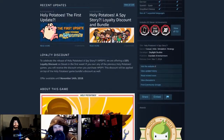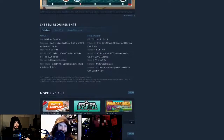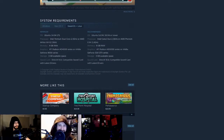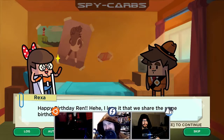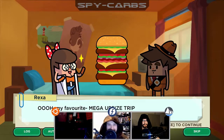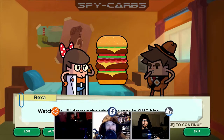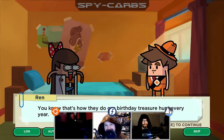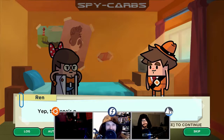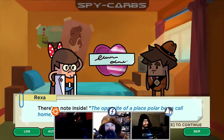This week we're taking a look at Holy Potatoes: A Spy Story, developed by Daylight Studios, done on Unity. You can pick it up for about 15 US dollars. Holy Potatoes: A Spy Story is a wacky spy agency sim where you manage your very own potato spy headquarters, train an elite spy spud team, and strategize top-secret missions while uncovering the truth behind an evil spy corporation. They sent us some keys for this, so let's get right into it.